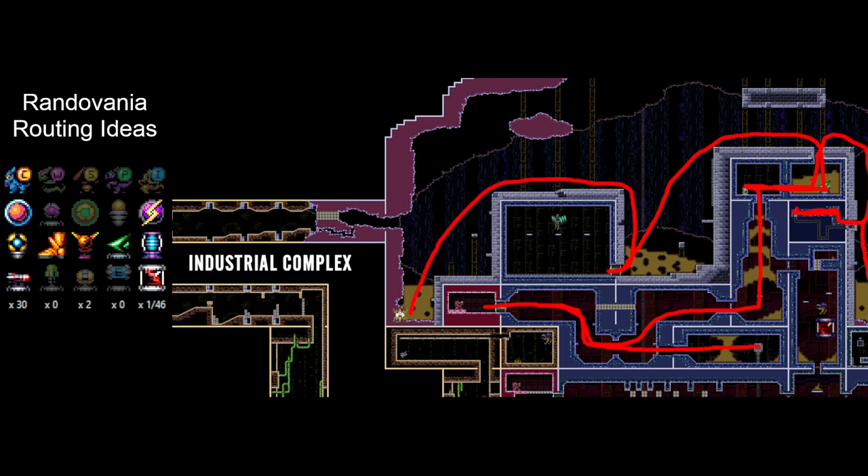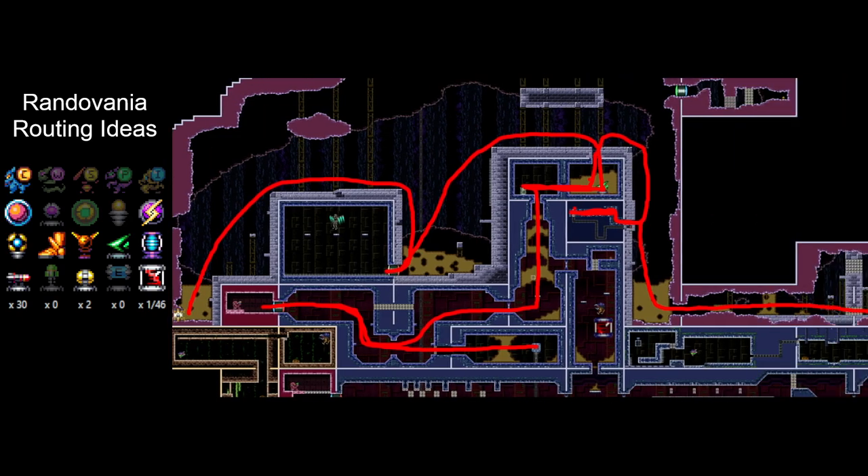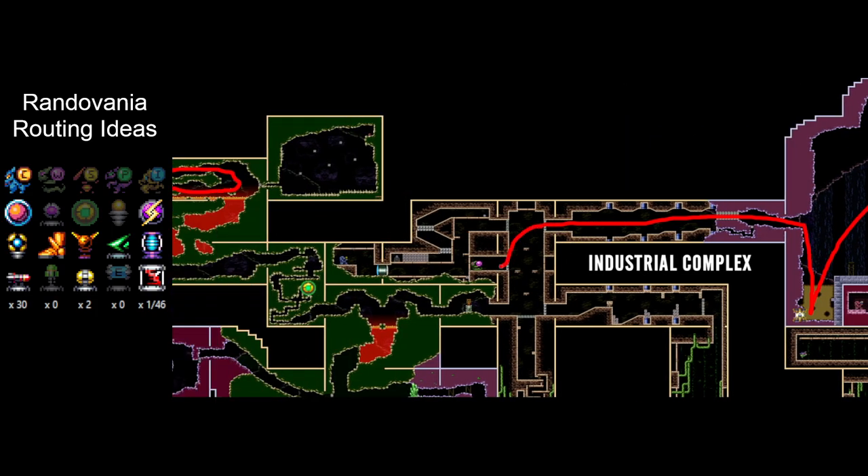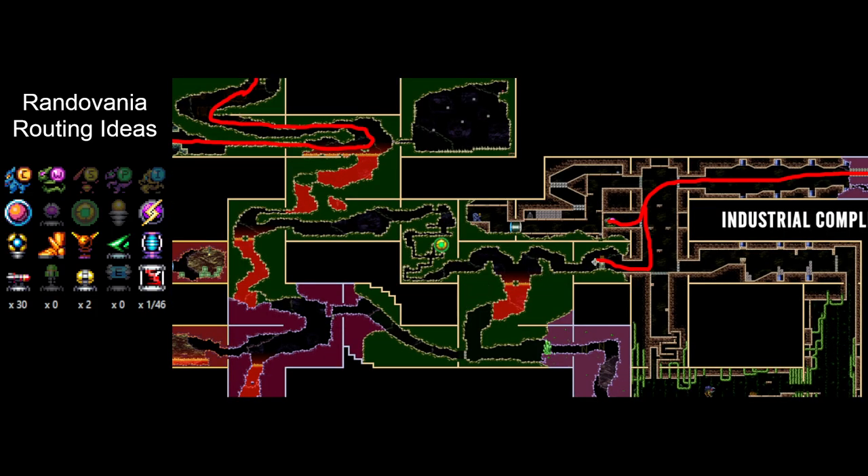So now we've got power bombs. This will be pretty key. Now there's quite a few options open to us. At this point, I think what I would do is hop up here, take speed booster through these blocks, hop over, grab this item — it's our wave beam. Not immediately useful, but nice to have. We're going to grab the save, and then we're going to grab this item, which turns out to be our spider ball.